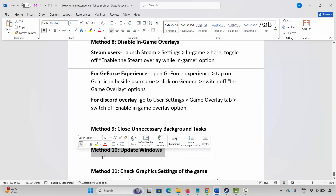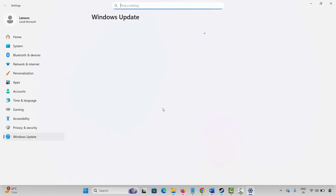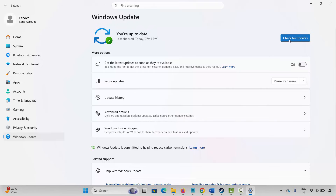The next method is to update Windows. Go to Windows Search and search for Check for Updates. This will take you to the Windows Update page. Click on Check for Updates and it will search for any available updates. If yes, update Windows to the latest version and then check.